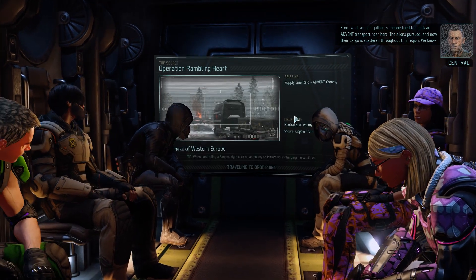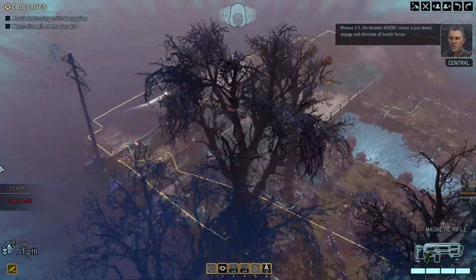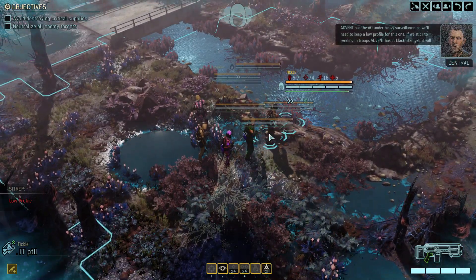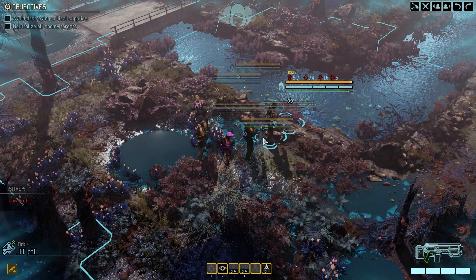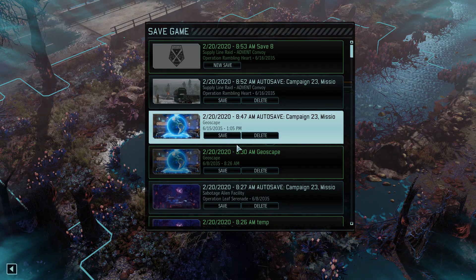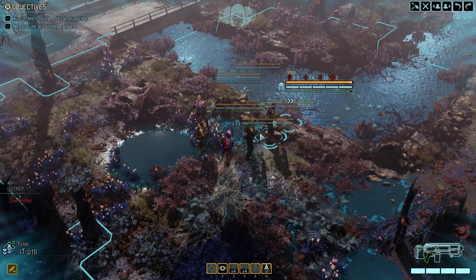Resistance forces disabled an Advent transport near here, and they've left the gear for us to seize. We expect the aliens are going to move to recover the transport. I hate these missions. We'll need to secure the site, eliminate any hostile resistance, and recover the item. Menace 1-5, the disabled Advent convoy is just ahead — engage and eliminate all hostile forces. It's not the mission type I thought — I thought it was the one where you have to get the supplies and airlift them out. This is just murder everyone. Let's save it here.